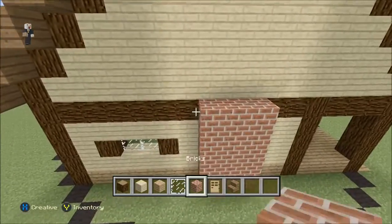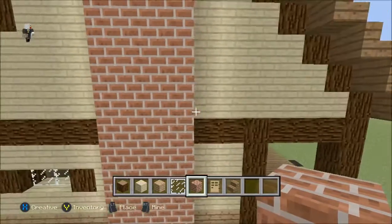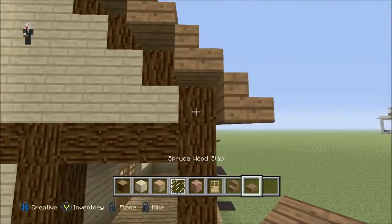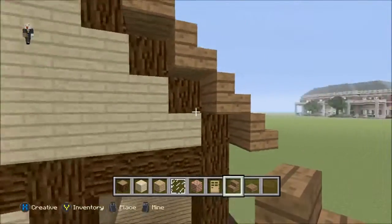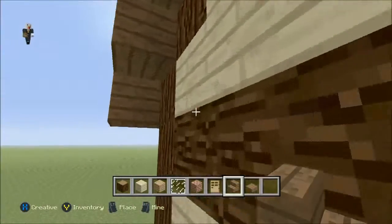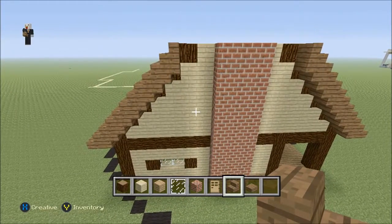We're going to bring this chimney up all the way until you hit the tip part of the house. Once you have that, we're going to be adding some spruce wood slabs just to give it a little bit more design. I almost forgot to add the upside down stair feature — all you have to do is go upside down. I don't know exactly how you'll do this in survival, but just to make it look more appealing, add the upside down stairs. If you can't do it in survival, don't sweat it — it's still going to look good.